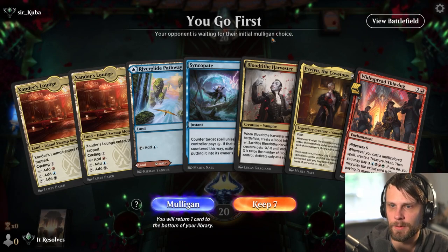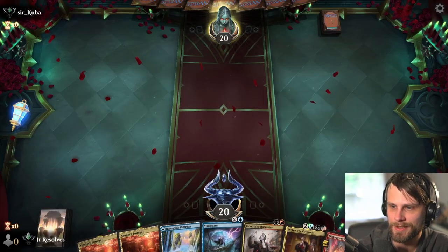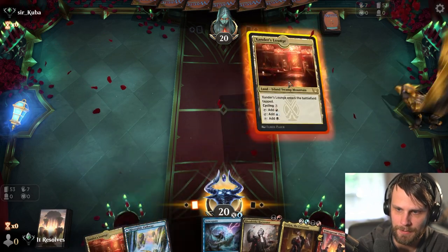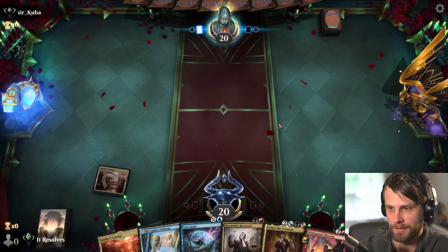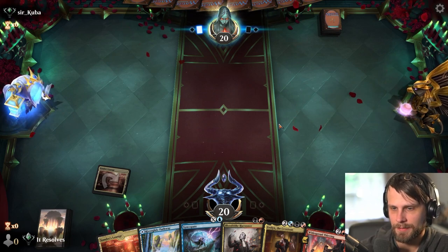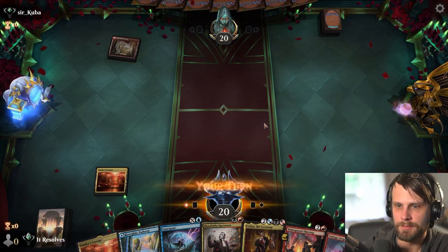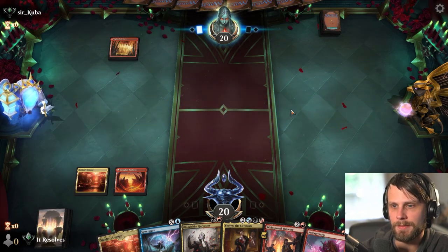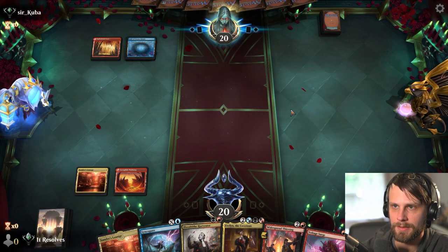Here we are for our second game. This is a keep for sure. We have turn two Syncopate or Blood Tithe Harvester - kind of depends what we're up against. I think we actually go for the red side on the pathway. I'm actually just going to pass, so we'll probably Syncopate whatever they do here, or if we can just Voltage Surge it, we may do that.